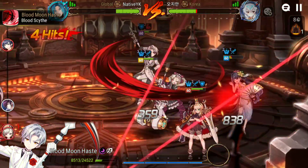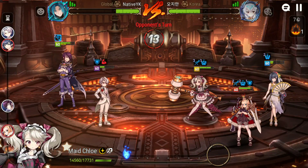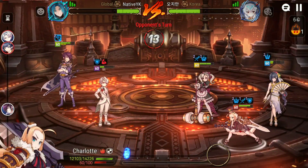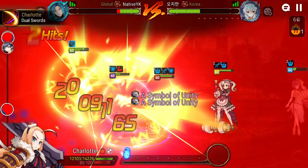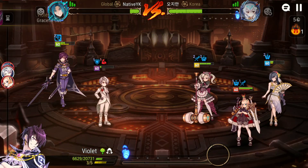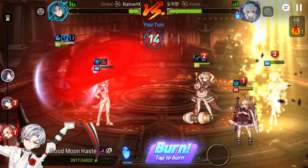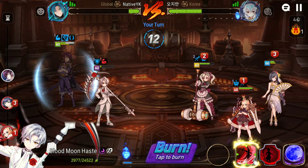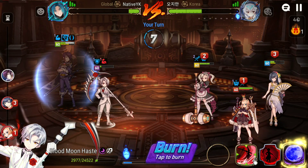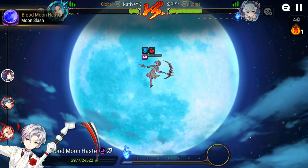I need to pop a revive here as fast as possible, otherwise I'm in trouble. She doesn't have S3 yet. I popped her. I don't quite get the benefits from it but I get to do some stuff, which is not too bad. The healing here is mainly what I'm going for because the SSB should heal herself no problem.